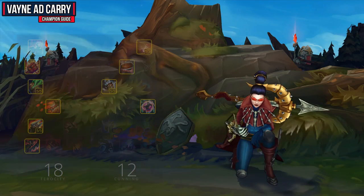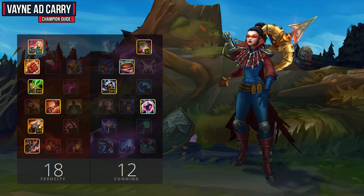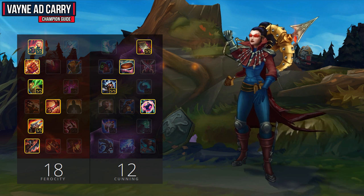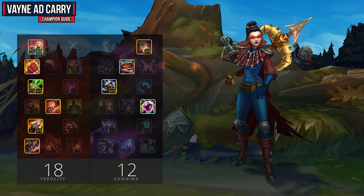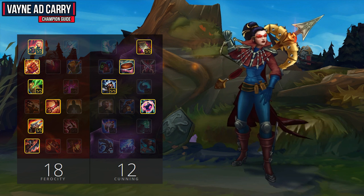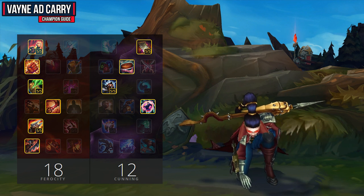For your masteries you want to go 18 Ferocity and 12 Cunning, grabbing Warlord's Bloodlust as your keystone mastery. This is definitely the best keystone on Vayne because she really makes great use of that extra mobility and healing. You do also have the option of going for Fervor of Battle if you want some increased damage instead, but Vayne does so much damage already that it's not necessary, and you make much better use of Warlord's Bloodlust.